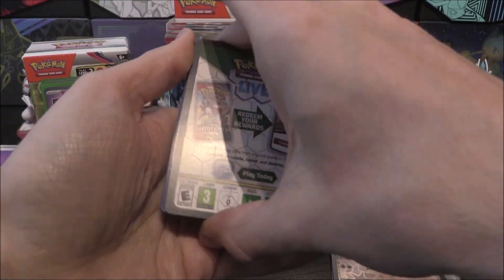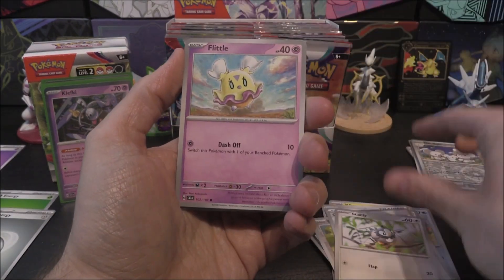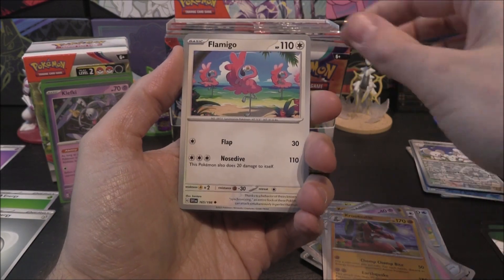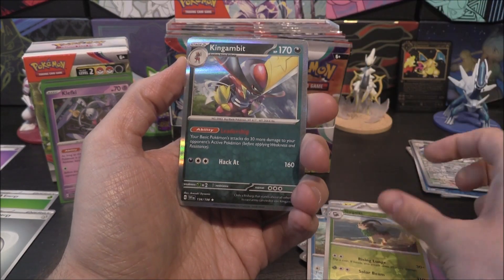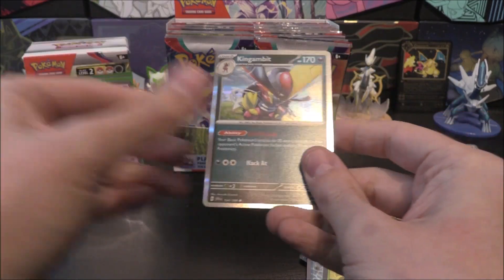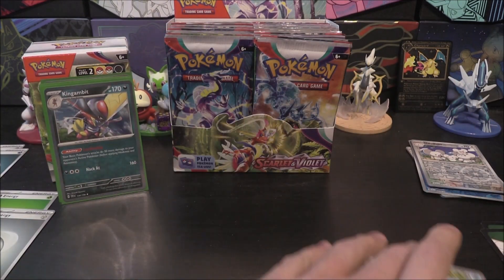Fourth pack opened nicely. We've got Crushing Hammer, Starly, Flittle, Shroomish, Greedent, Krookodile, Flamigo, Reverse Slowpoke, Go-Goat, and a Kingambit holo. Look at that — two in a row! Nice, we've got two already matching. Mr. Kingambit right there.